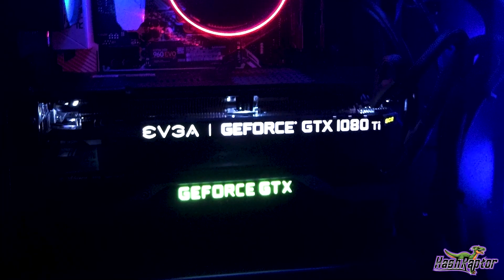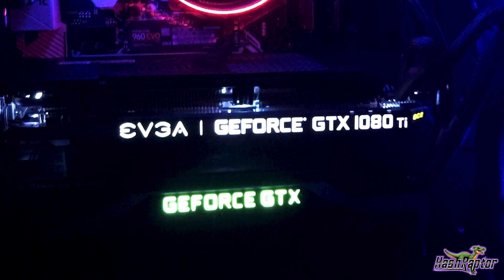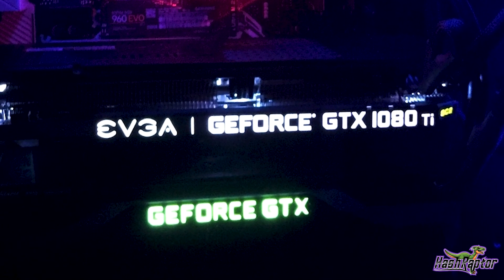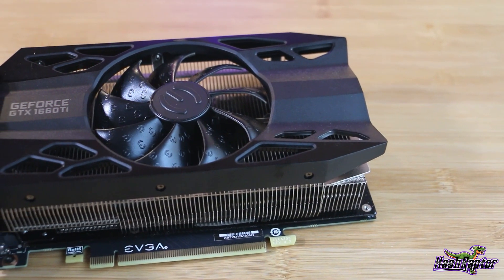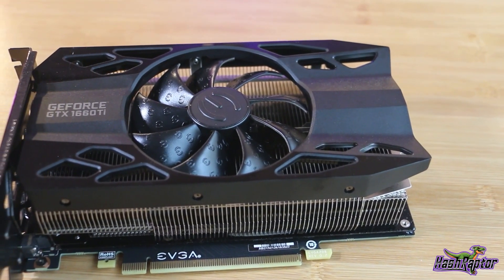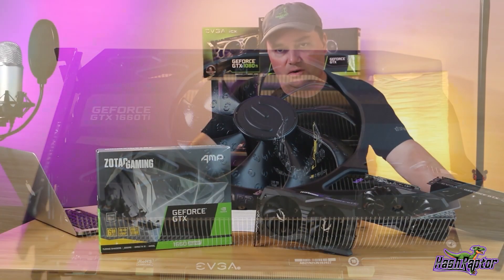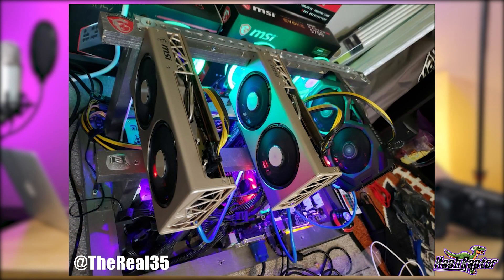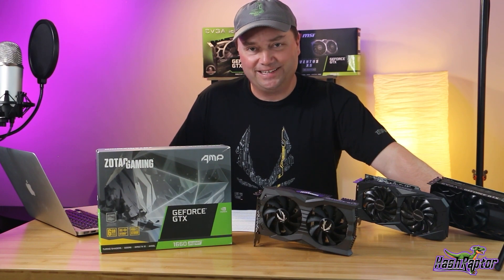Before we jump into the benchmarks, let's review where the 1660 Super fits into the lineup for miners. The GTX 10 series is still a staple for miners with older cards or those delving into the used card market. The Zotac 1660 Super fits somewhere between the GTX 1060 and 1070 models. While it doesn't include ray tracing and deep learning found in the 2000 series, it does support the Turing architecture and upgraded GDDR6 memory.